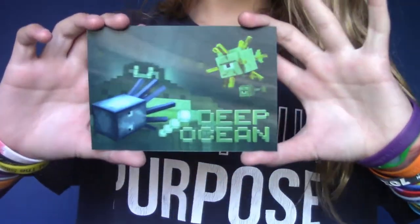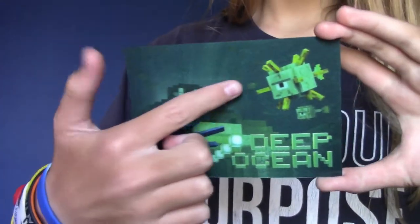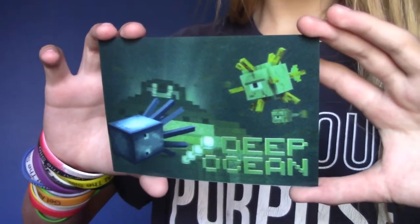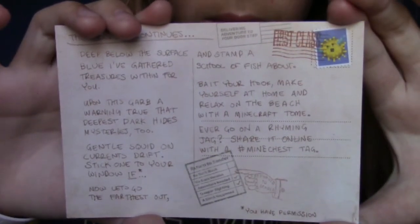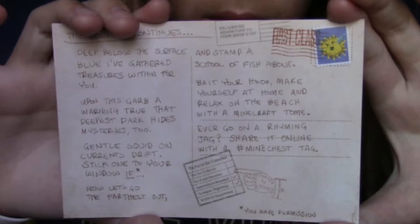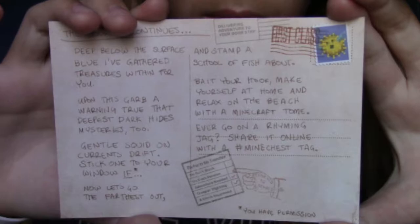It is the deep ocean chest, and it's got a guardian. Guardians are one of the coolest mobs, because they just laser everything to death. Now let's see what it says. The journey continues. Deep below the surface blue, I've gathered treasures within to you. Upon this gob, a warning tree that the deepest dark hides mysteries, too.